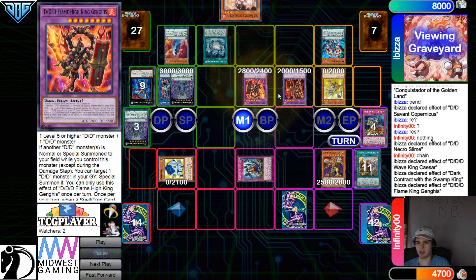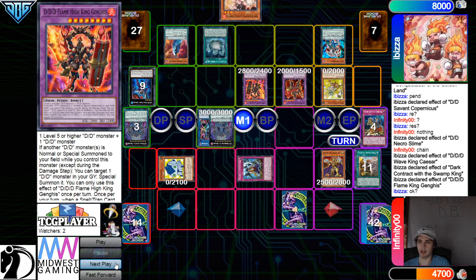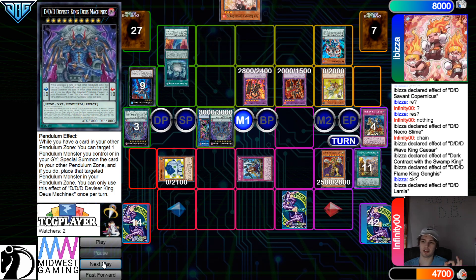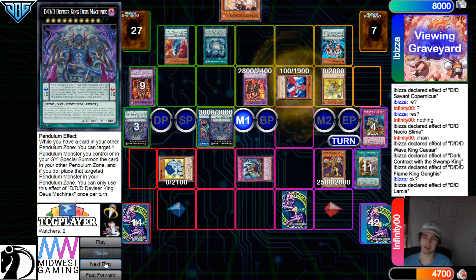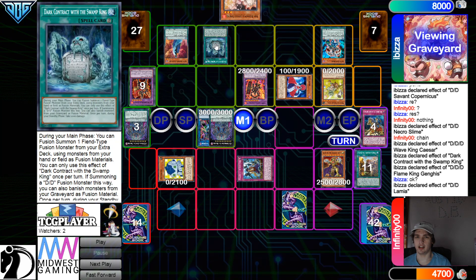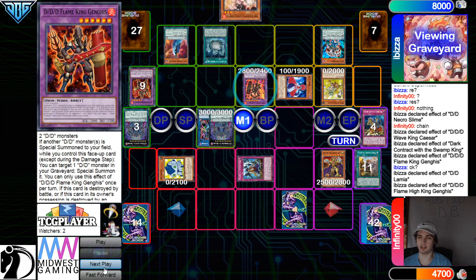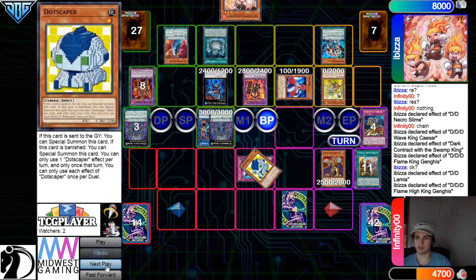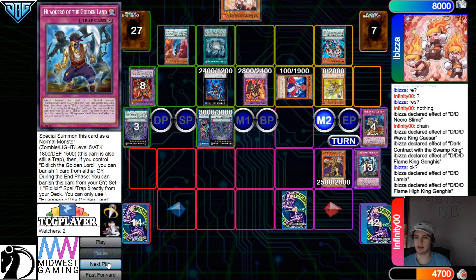Activate Swamp King, go banish, and then bring out the Flame King. Go for the XYZ. Flame King effect, special summon out from the graveyard. They were like hold on — we summoned this in the main monster zone but I don't want it there. I realized I made a mistake, so we're going to take that back. Then they're just taking back everything now. Effect, special summon. Battle Phase, beat over, beat over. Main Phase 2, pass.